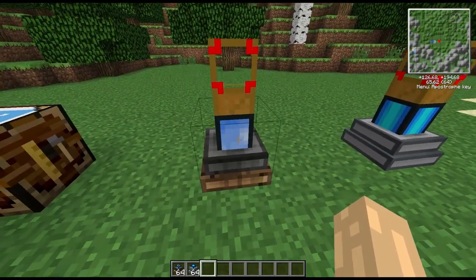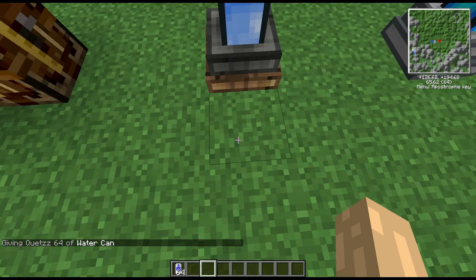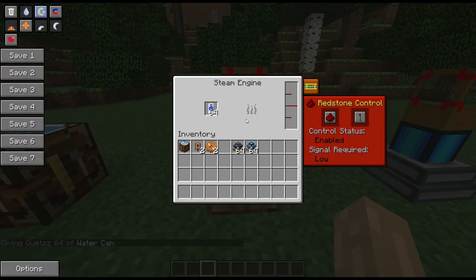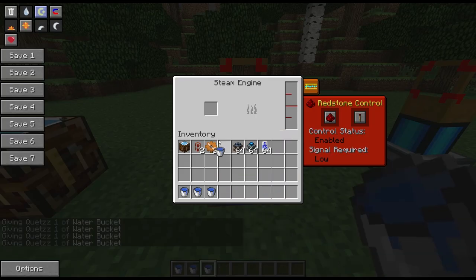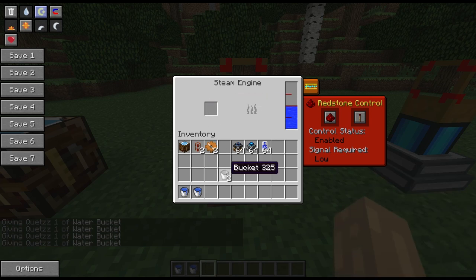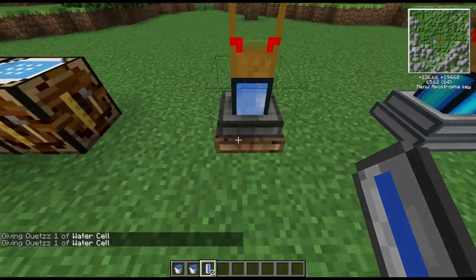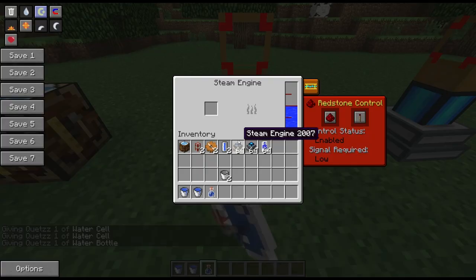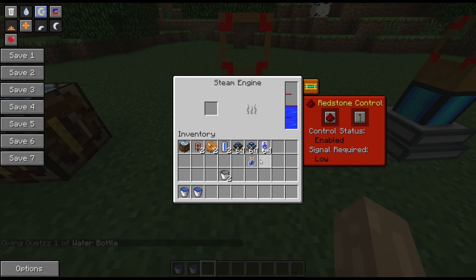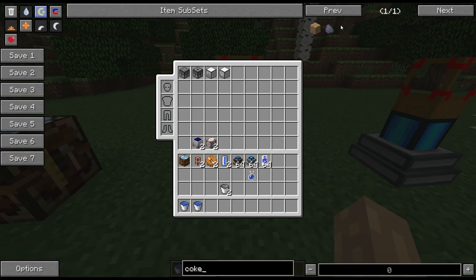Now for the actual operation, let's get some water. Putting water cans straight in there won't work. It's not going to take cans — it will take buckets. It won't take water cells, it won't take water bottles. It will only take buckets. Now fuel-wise, let's see what kinds of fuel it will take.